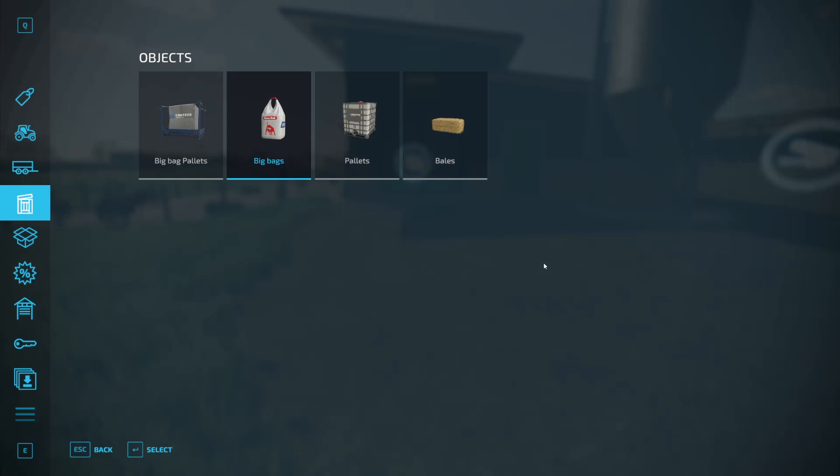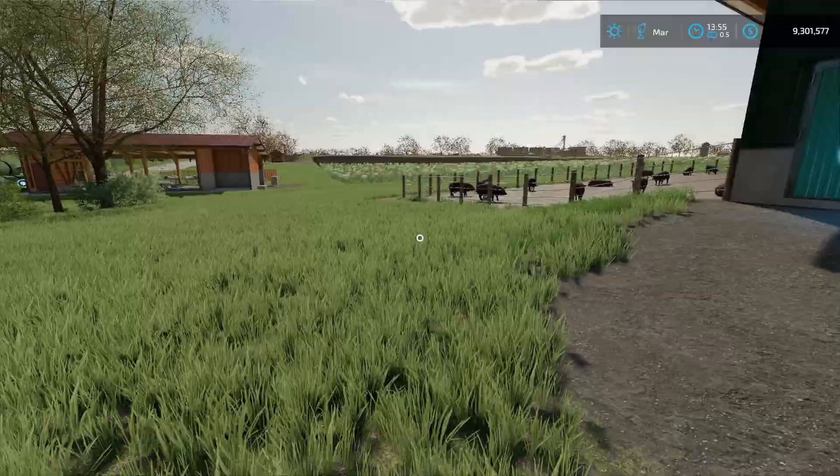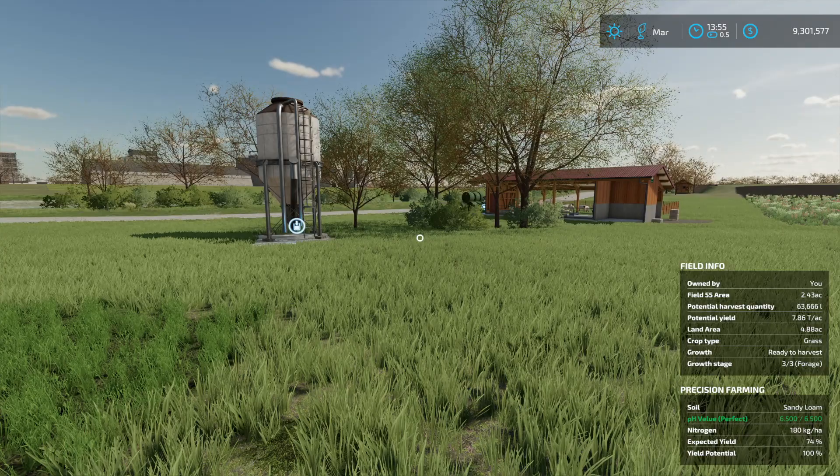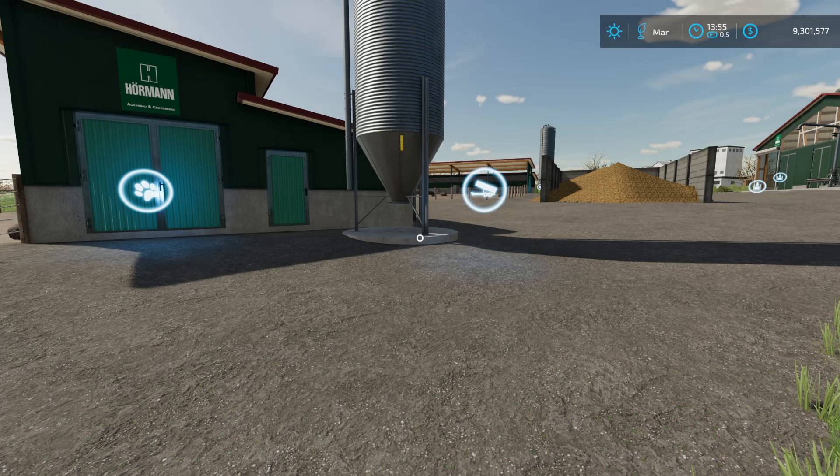Instead of having to buy bag after bag of pig food, you can drive your trailer directly underneath it, fill it up, get a slight discount, and then drive the trailer up to fill your pig pen. I don't consider the Multi Fruit Buying Station a cheat because when you buy products in real life in bulk, you get a discount. All right, now let's move on to the next animal.